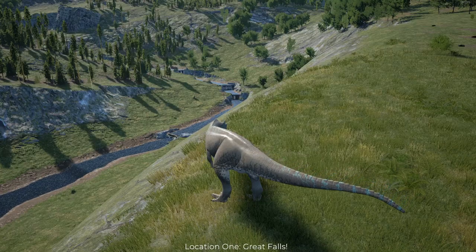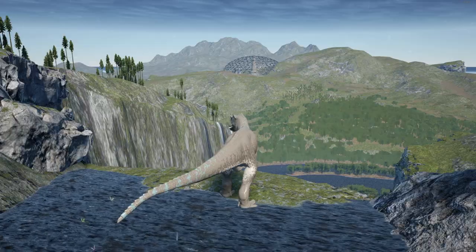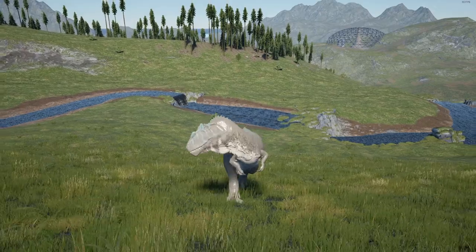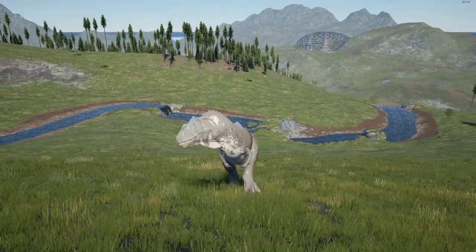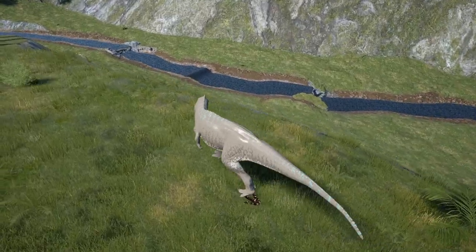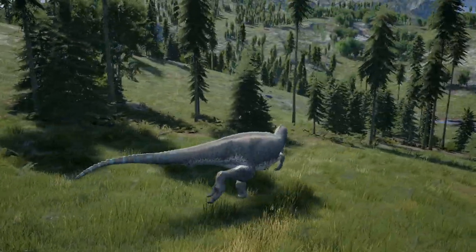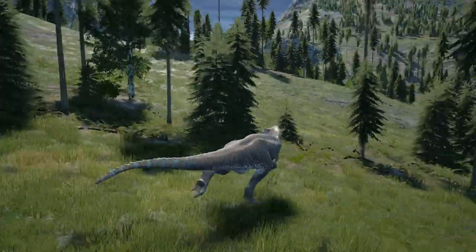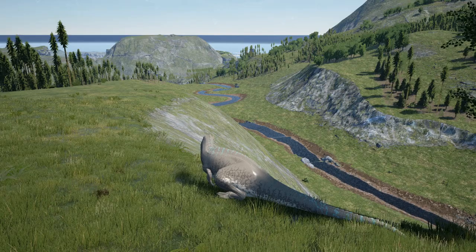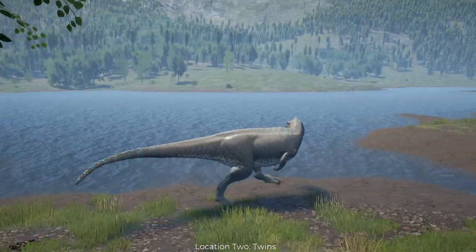The first hotspot is a major one called Great Falls — arguably the most popular spot on the entire V3 map, found on the southern side. Once there, you will almost always find a fight, and typically multiple players are already PvPing. Be wary: this spot has a ton of players with different playstyles. Everything can kill you, everything wants to eat you, and some may ambush you. If you're willing to take that risk, this is a spot you must visit.